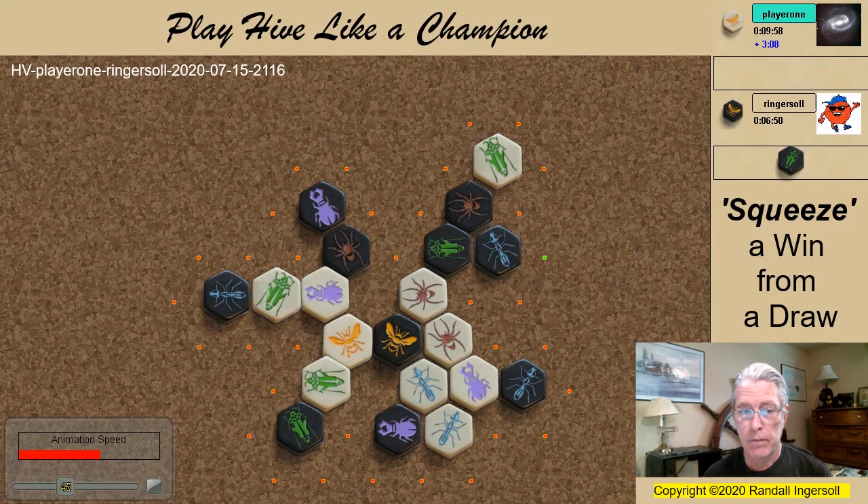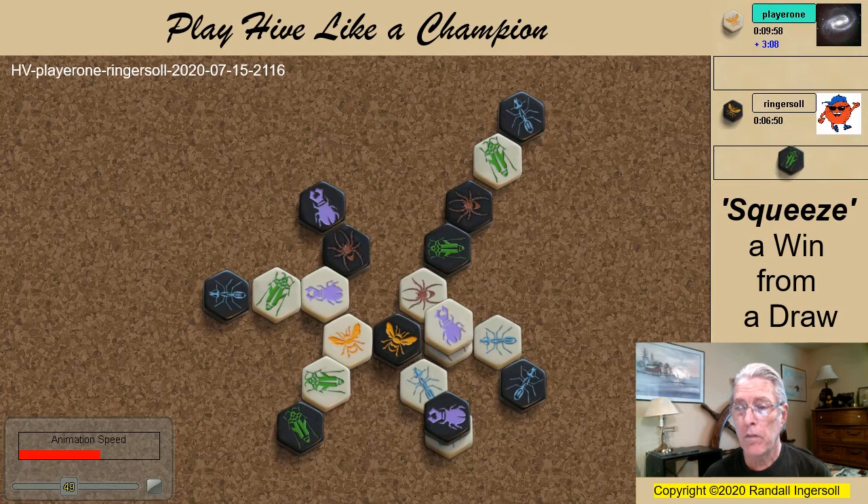Sacrificing two ants gets a white beetle free. My beetle covers his ant and now I control the ant game. At this point I'm reasonably sure I'm not going to lose, but the question is, will I be able to win?